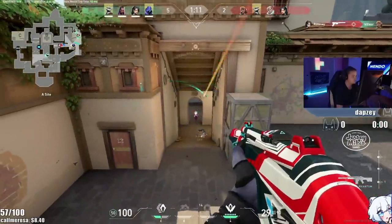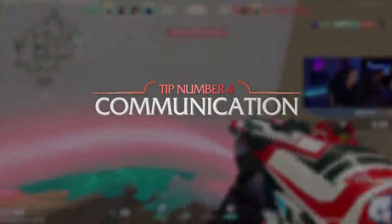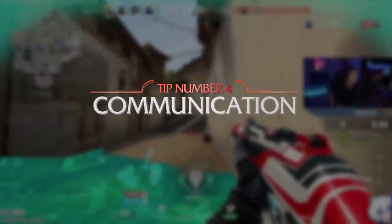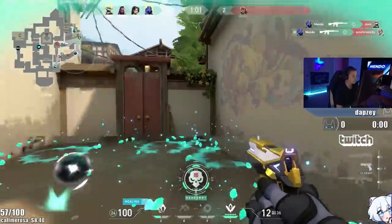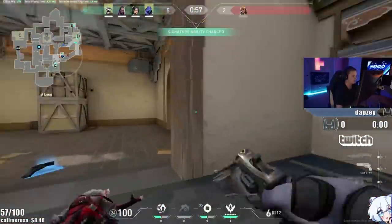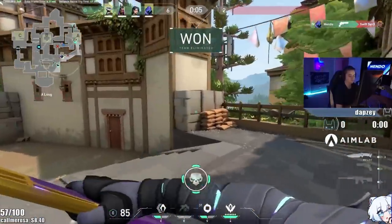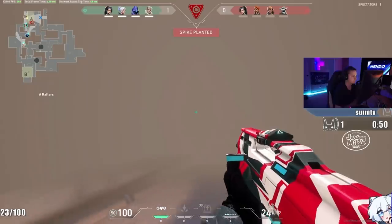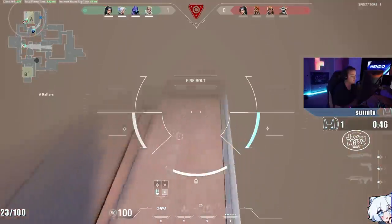Moving on to the next big tip for your ranked games — and this is something incredibly important — it's communication. Communication can carry. The term is 'carry with comms.' The important thing you need to know is that only clear, concise comms will carry these games. Things like where are the enemies located, calling out the exact position they were when you died to them, or how much damage you did to them — the exact amount of damage will show in the stats page right after you die.